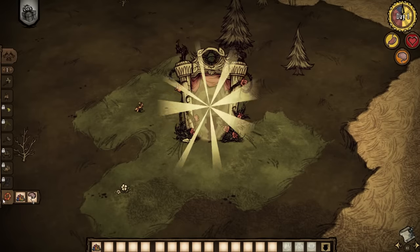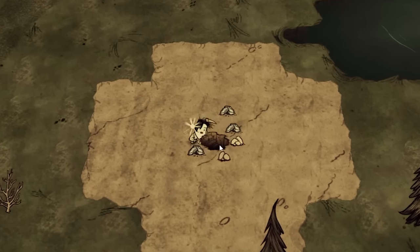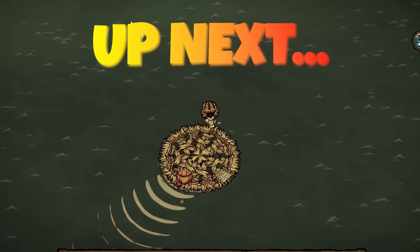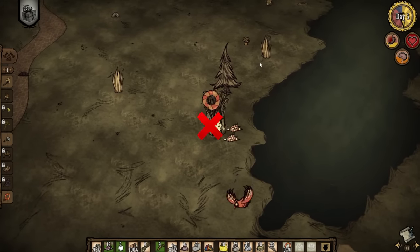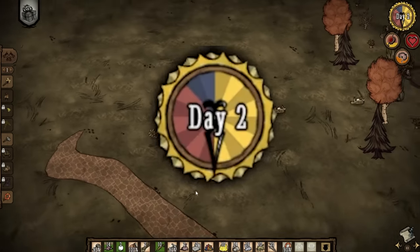There's three different locations we need to explore for this speedrun: the mainland, which we spawn in, the cave, which are covered by rocks, and the ocean, which we will need to make a boat to go to. I can't focus on gathering the ingredients first though, because doing so means reducing my inventory space and possibly losing a lot of time.